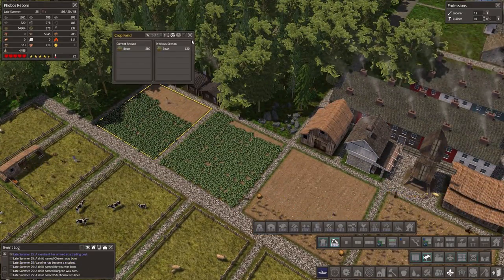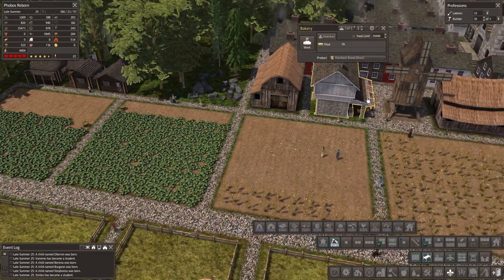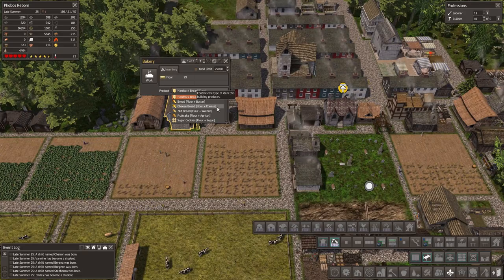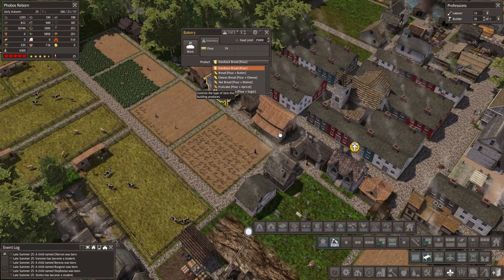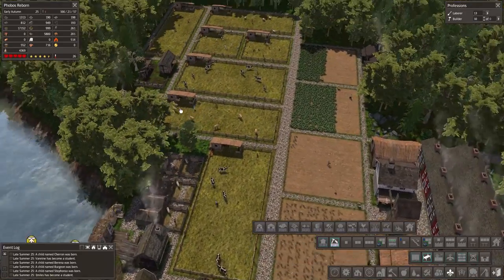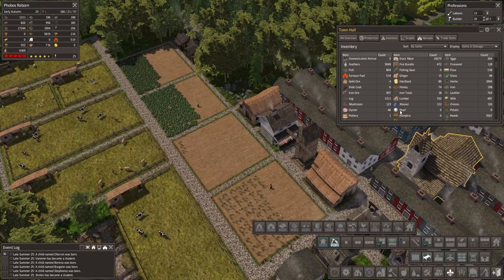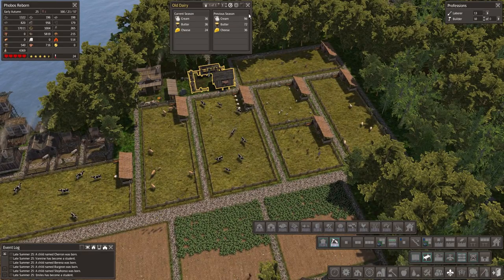How are we doing, Barnes? You should be fine. We're still making this. How much cream do we have? Because I think we can use cream — flour plus butter to make proper bread. 12 butter — it's not that great. We probably have a lot of milk. We have 400 milk — we're gonna have more. So you might want to make one more of these as well, like the old dairies.